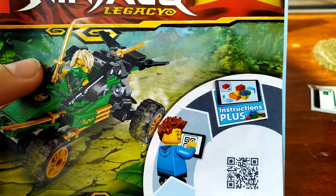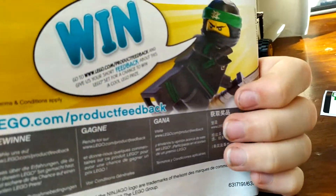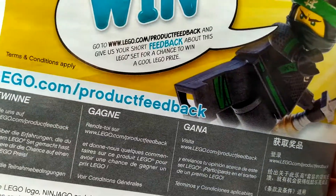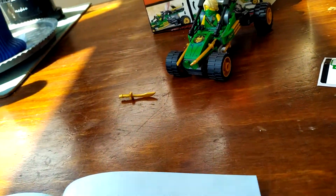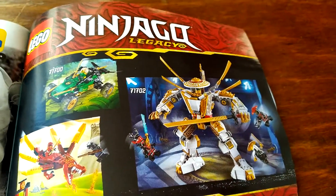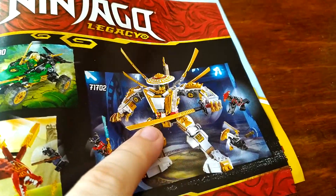Now let's check out the instructions. You can use Instructions Plus on this. This is set number 71700. And of course you can win — if you don't know how that works, you go to this link and give short feedback about the set, and you will be entered into a contest to win something. There are 44 steps and 55 pages. Here are some of the other sets from this wave — there's this one which is four-plus, the one I'm reviewing, this one, and this one which I might review someday, but that day is not today or this week.